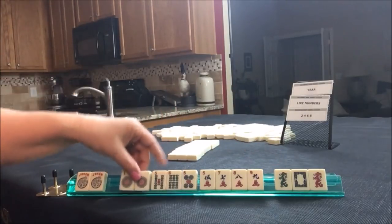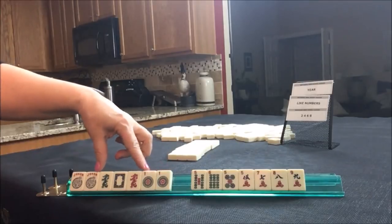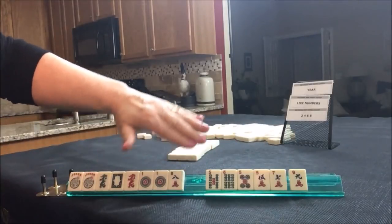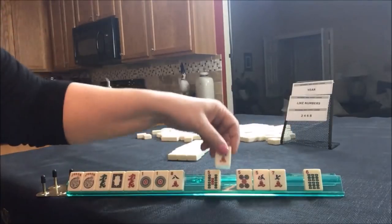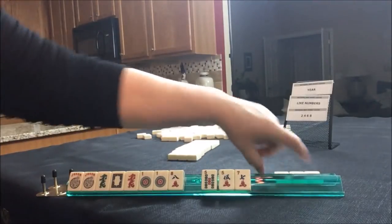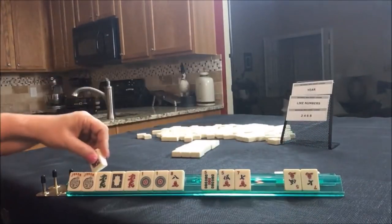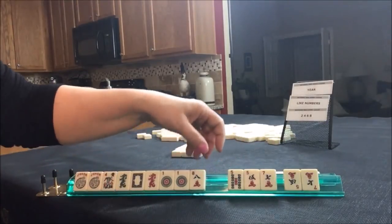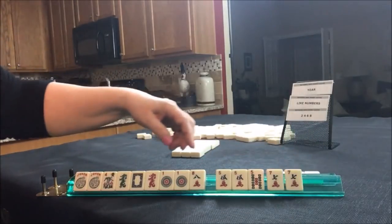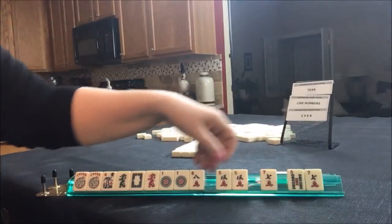I see ones here. I want to leverage these ones — we could maybe play ones with dragons. Leveraging the ones, we might be able to play a year hand. Let's keep the eight. That leaves us tiles we can pass. Let's pass one of each suit. So we're thinking year, like numbers — that's what we're going to try to force. There's a flower; might be able to use that.